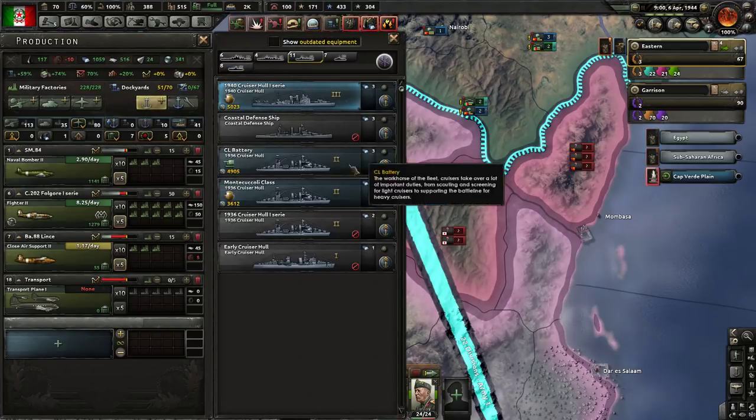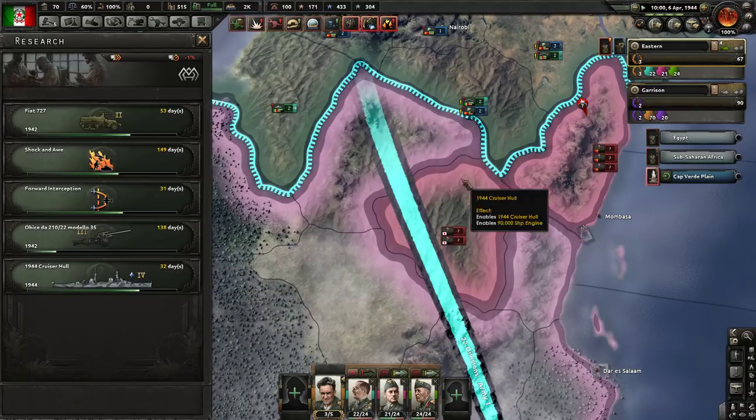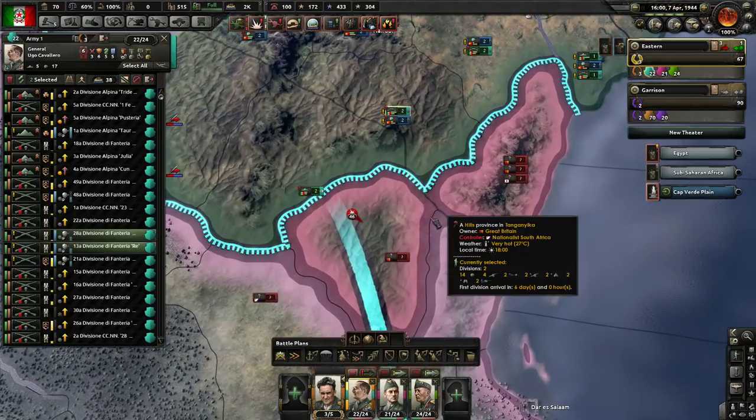Alright, dockyards coming in. Let's go and see what we can do. Oh no — we must be on the cusp of 1944. We are. Okay, so I'm not going to assign any dockyards to anything for a second here. We'll wait a month, and then we'll start building our 1940s hulls.